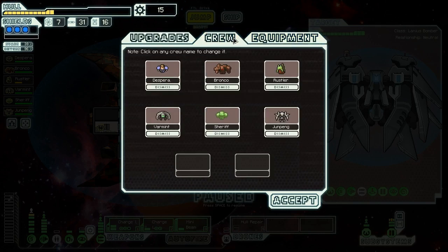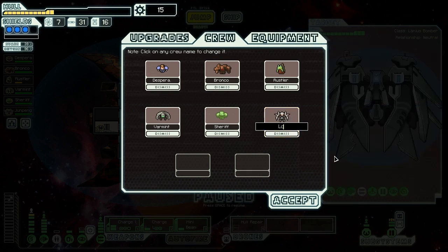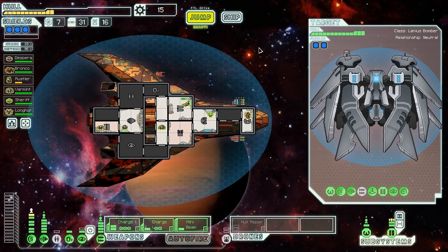We need to stick Jun Peng in the doors and bring Varmint back over here. That way we can use them to repair things, and the deoxygenating effect from Jun Peng will make boarders less likely to want to come into the door system. We also need to rename them something appropriate to our theme. We already have Desperado, Bronco, Rustler, Varmint, and Sheriff. We kind of see horns there — let's make you Longhorn. That should do just fine.